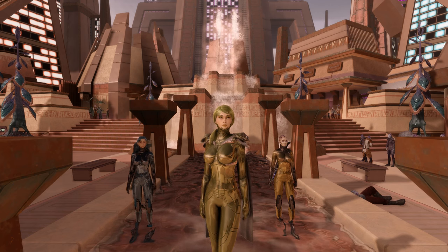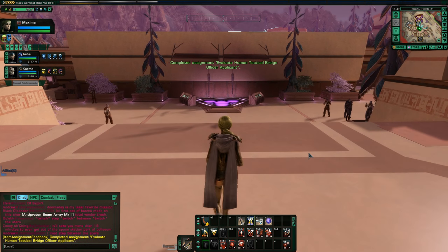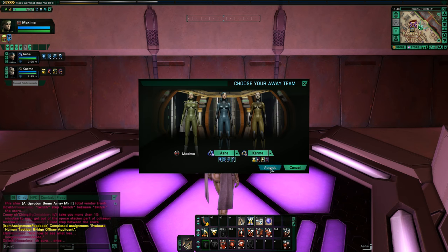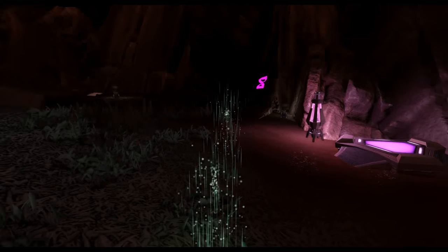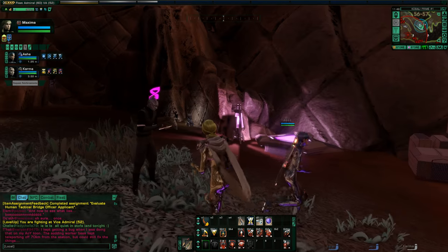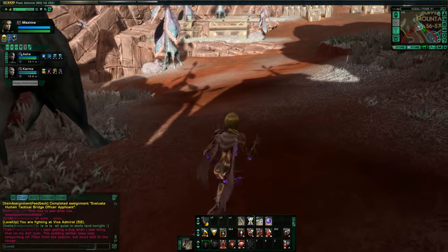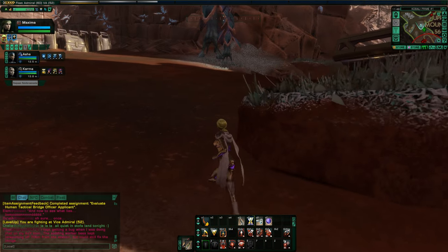First off, I'll be starting out on my Romulan tactical character. I'm here on Kobali Prime to test out the ground kit modules, heading to the upper hillside base, which is the highest level outdoor ground combat area. I have not tested these out yet — I just purchased them from the winter store — and I'm very curious to see what they look like, their particle effects, and if they're any good. Hopefully this will help you decide if you'd like to spend your hard-earned ornaments on these items.